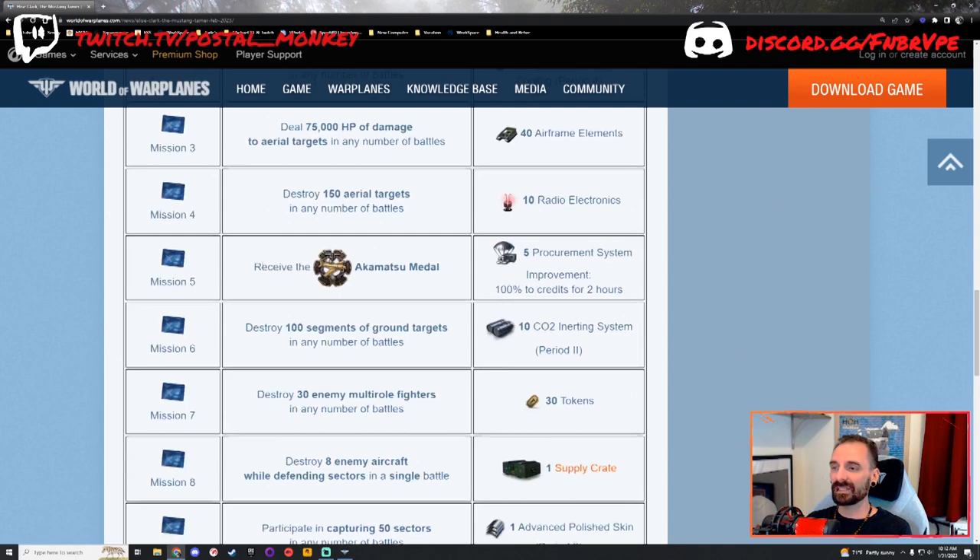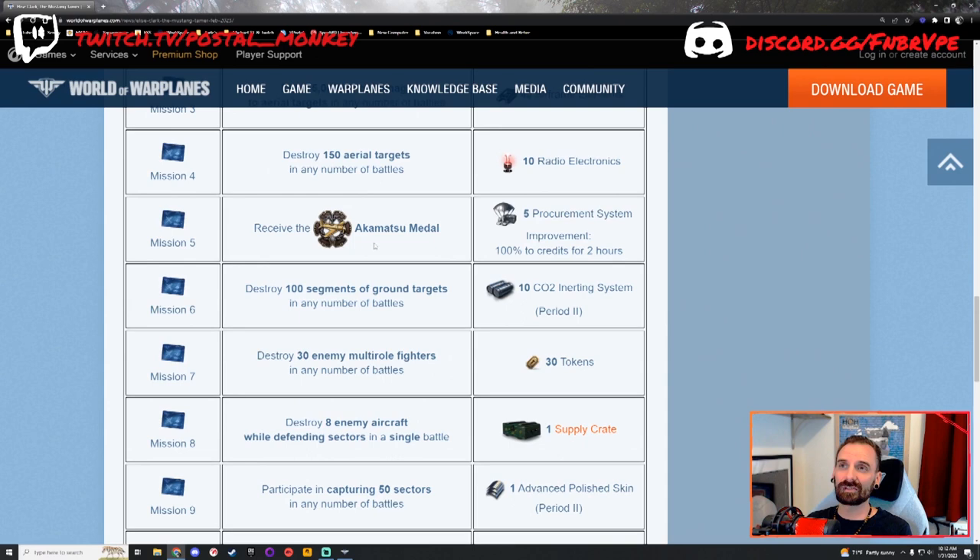Mission number five is an Akamatsu Medal — earning 400 capture points while flying a fighter in a single sortie. I tend to enjoy flying fighters, so I've got quite a few Akamatsus. It won't be difficult for me to earn. But like any medal in the game, when you're specifically trying to earn it, that's when it becomes difficult. Just chill, and eventually you'll be able to get it as long as you have a general idea of what you're doing. You can get some boosters, and you actually get an improved credit booster, which is really, really nice.